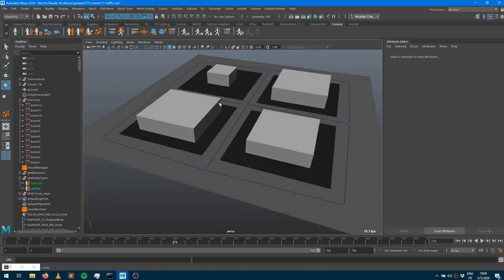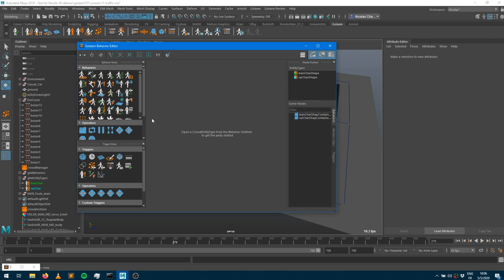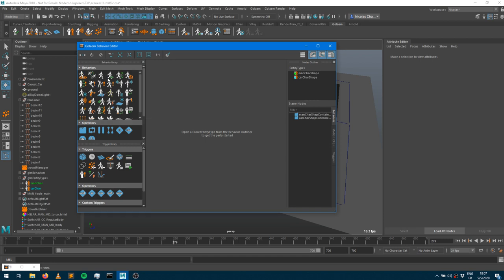A quick word about traffic behaviors — if you've been following the previous session, this will be really similar. We've been using the go-to behavior to send characters somewhere and the navigation behavior to steer characters and make them avoid each other. Here it's the same workflow. At the end of your behaviors you have one called 'traffic', which is the equivalent of the navigation behavior — it handles speed, avoidance, and dodging other cars. There's also a 'traffic go-to' to set the target respecting the traffic environment.